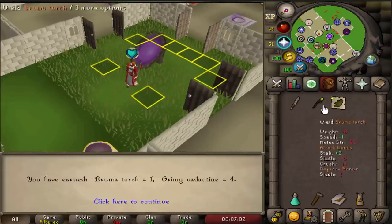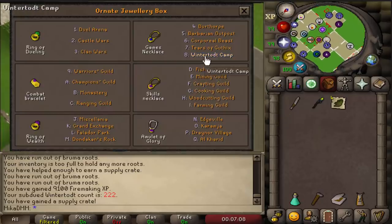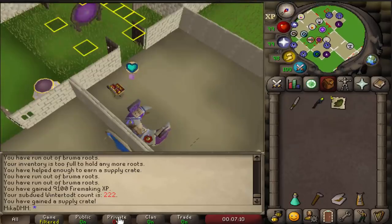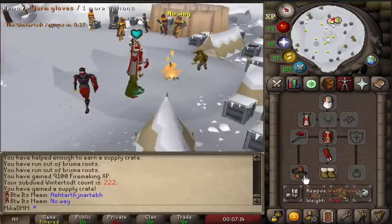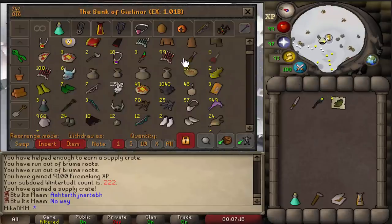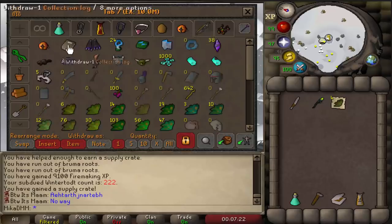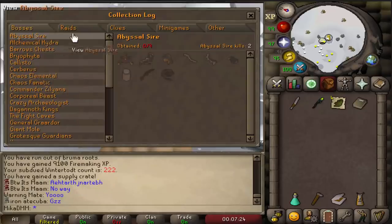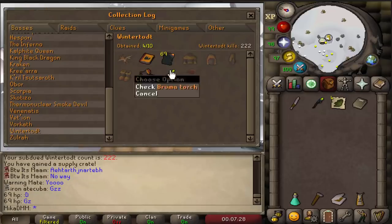There we go, we finally got ourselves another piece — bruma torch this time, obviously nothing special, but it is a new thing for the collection log. 222 KC without a single pyromancer piece outside of the warm gloves, but I'll take the bruma torch, that is definitely an addition to the collection log. Now to quickly confirm that — boom — Wintertodt, bosses, and there it is, bruma torch. Beautiful.